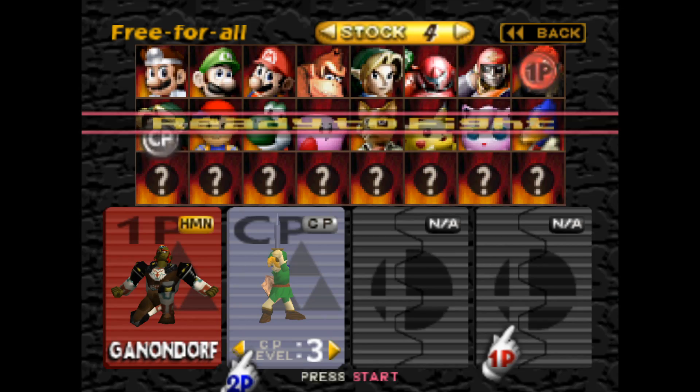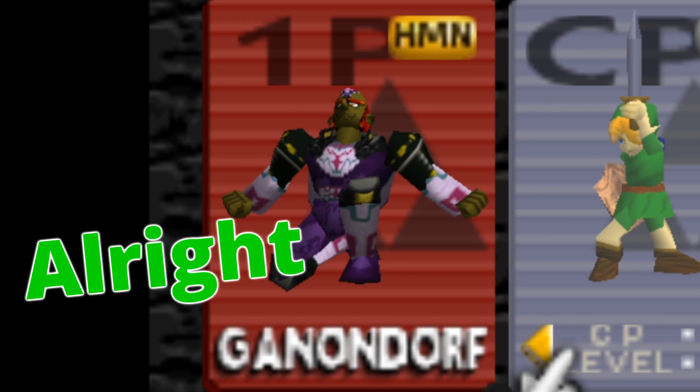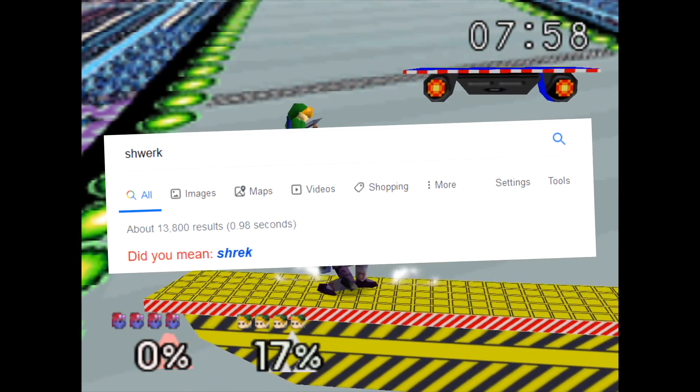Time to show off Ganondorf's alternate costumes. We have the default, which looks really cool. Then red, green, purple — now we're talking, that's getting fresh. There's a blue skin one that looks really cool, not sure what it's referencing. And then there's the purple skin, which is my personal favorite — it looks super cool, even if I don't know what it's referencing.